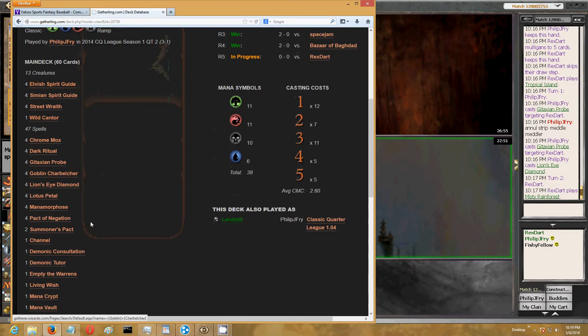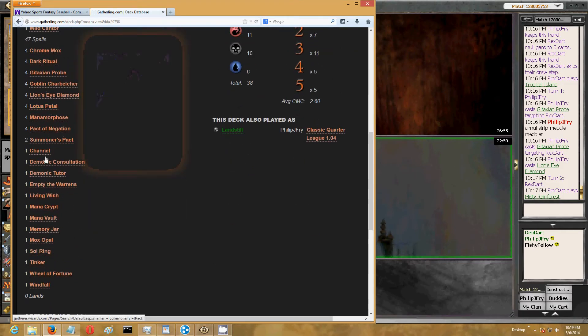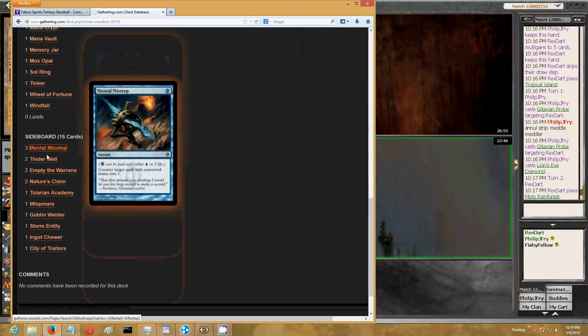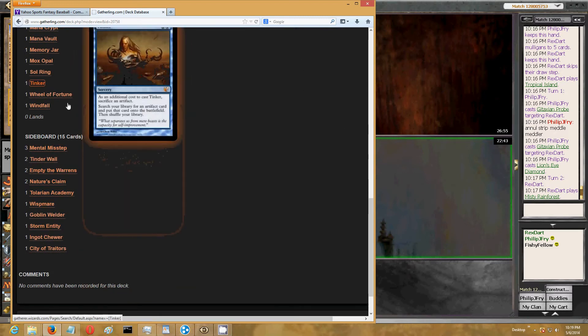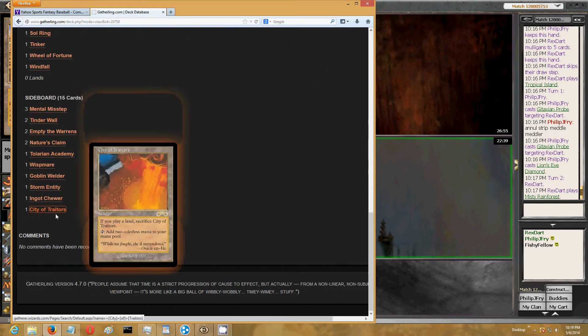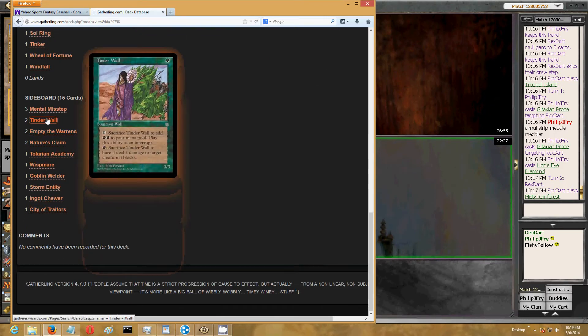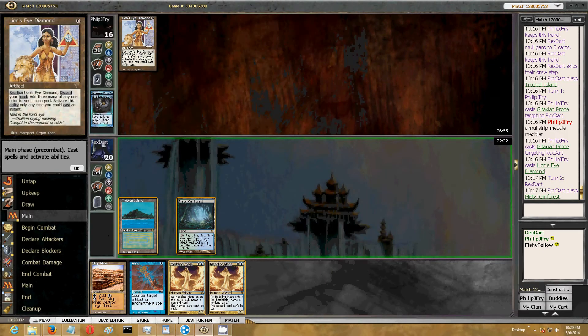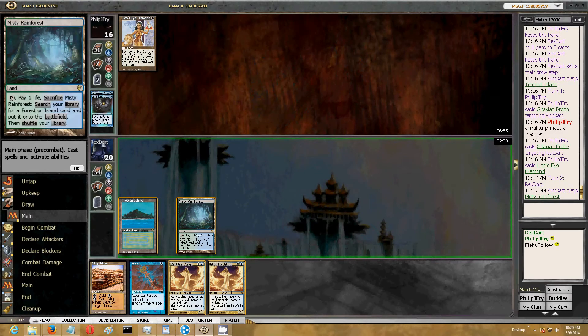He has a lot of ways to counter the Annul, far more than he does to deal with it otherwise. He could just tinker for the Charbelcher. If he couldn't beat the Annul, then my guess is he has to go for Charbelcher, or he thought it was going to Annul whatever his only mana source was.